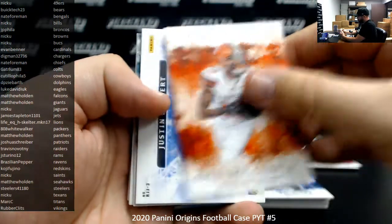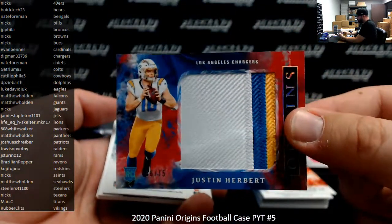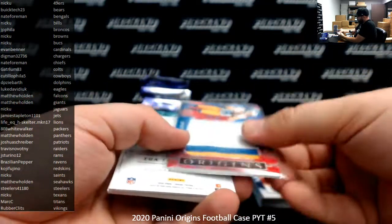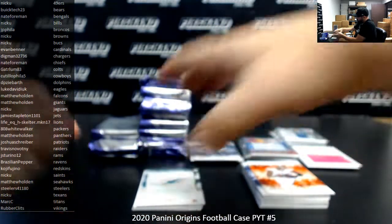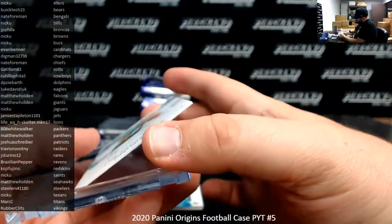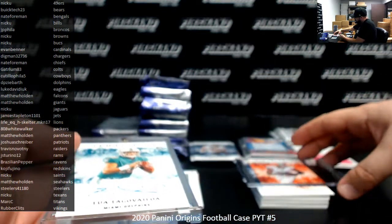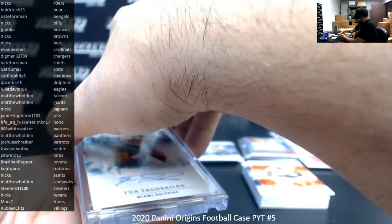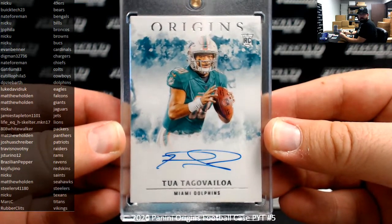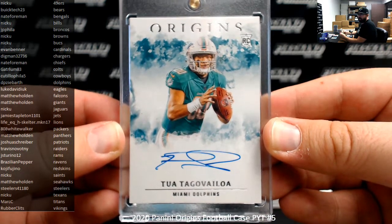A.J. Brown and Odell Beckham Jr. Justin Herbert rookie jumbo jersey for the Chargers, red version of 75, going to Digman. And the Dolphins have been rewarded — I was hoping we'd be able to reward last spot mojo with a two-auto, and we did. That is beautiful — I think this is the first on-card one I pulled. All the other two-autos I pulled in Origins have been the RPA sticker variety. Congratulations to DP Zybarth — that last spot mojo paid off big.